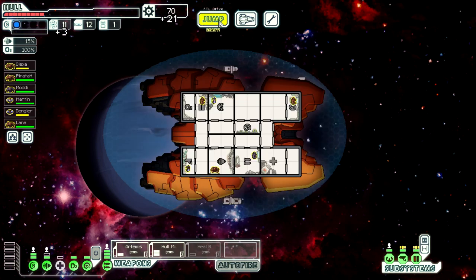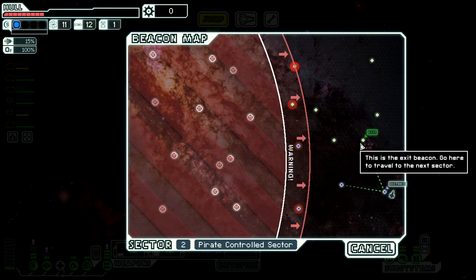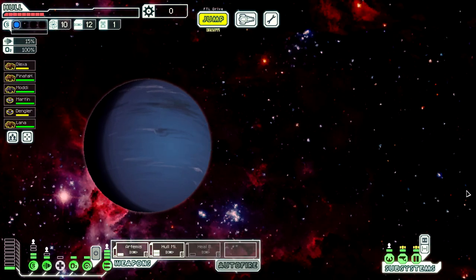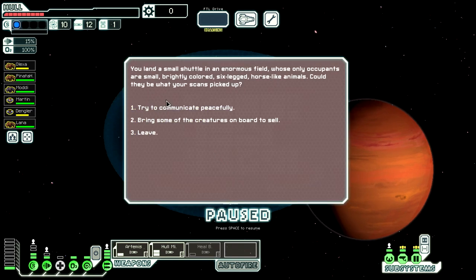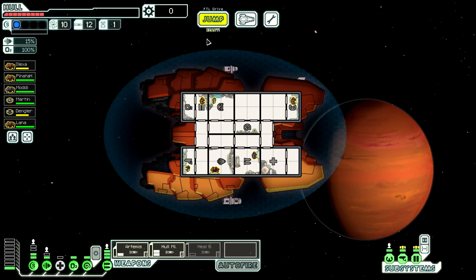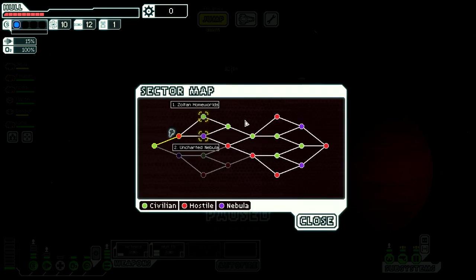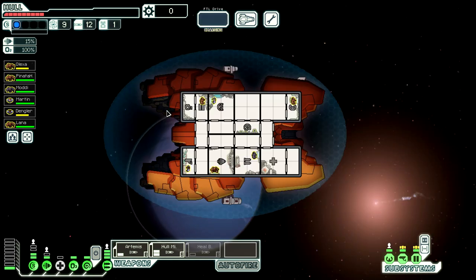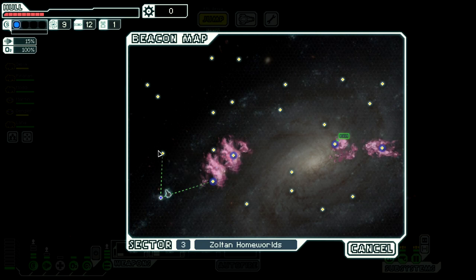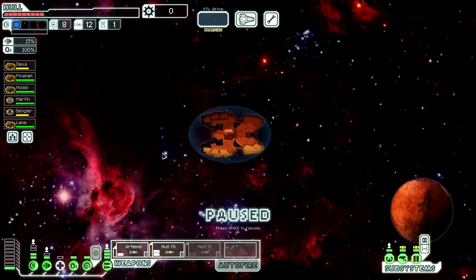We need to get more shields - that's vital - so let's spend the money to do that. We'll obviously sell the healing burst eventually. We did not do anything peacefully there. I think you just go to the next sector, which sucks. We'll go to Zoltan homeworlds. It's a fast-paced run right now, but I would argue that it's not a good run in its current state.